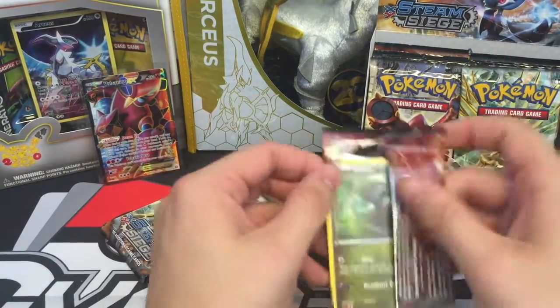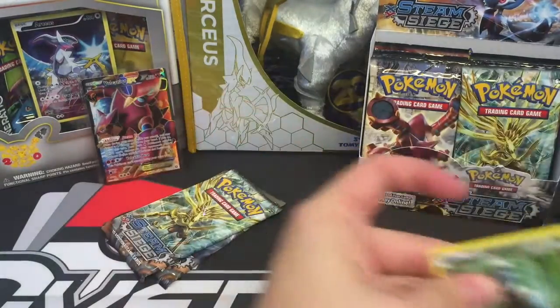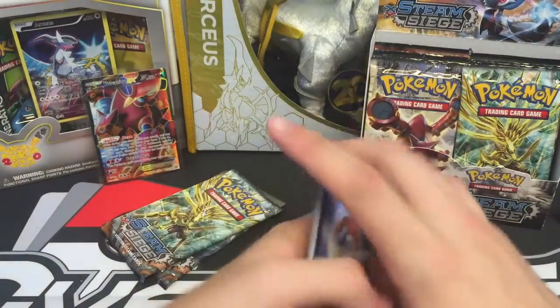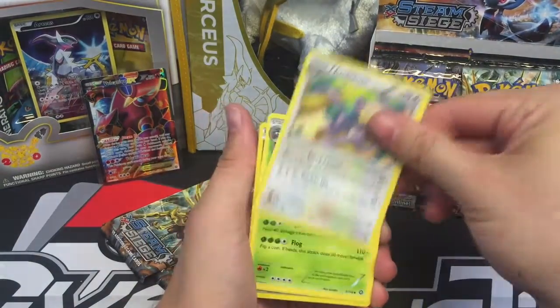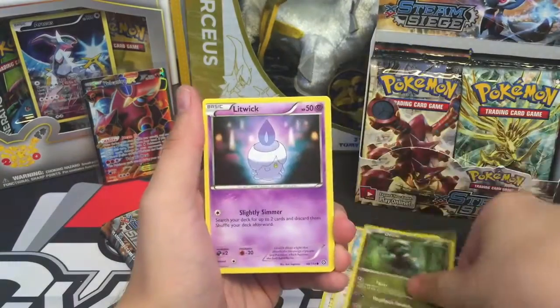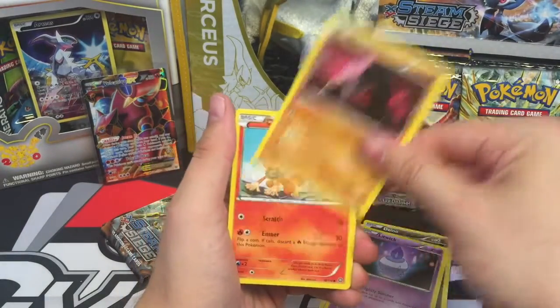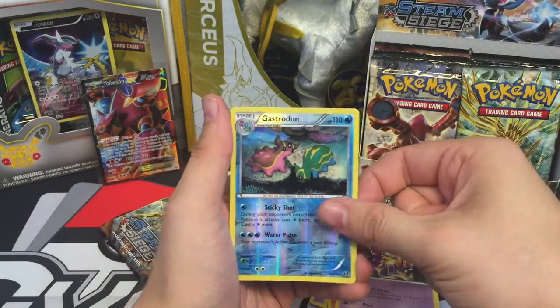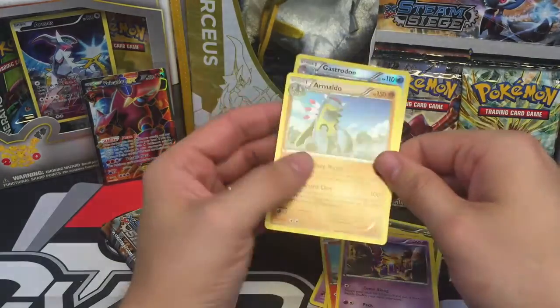Three packs left. We need something shiny soon. An Ambipom, Tangrowth, Hawlucha, Dino, Litwick, Nosepass, Chimchar, Nidoran, Gastrodon Reverse, and an Armaldo Regular Rare.